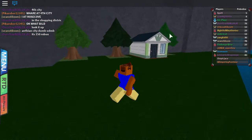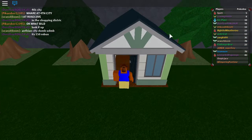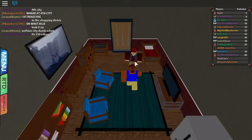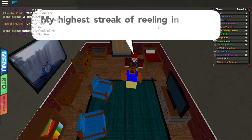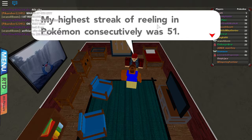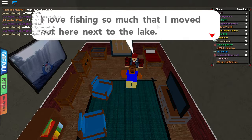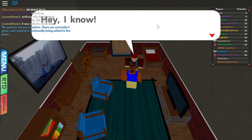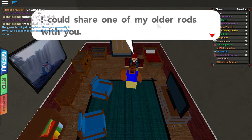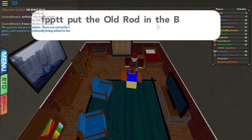We just got the Mystic Water and hopefully it's better. I have a feeling the Splash Plate might be a bit better, but just cause we found it in the submarine. Talking to an NPC: 'Back in my day, I used to enter a lot of fishing competitions. My highest streak of reeling in Pokemon consecutively was 51. I loved fishing so much that I moved out here next to the lake.' He shares one of his older rods with us - we get the old rod, guys!